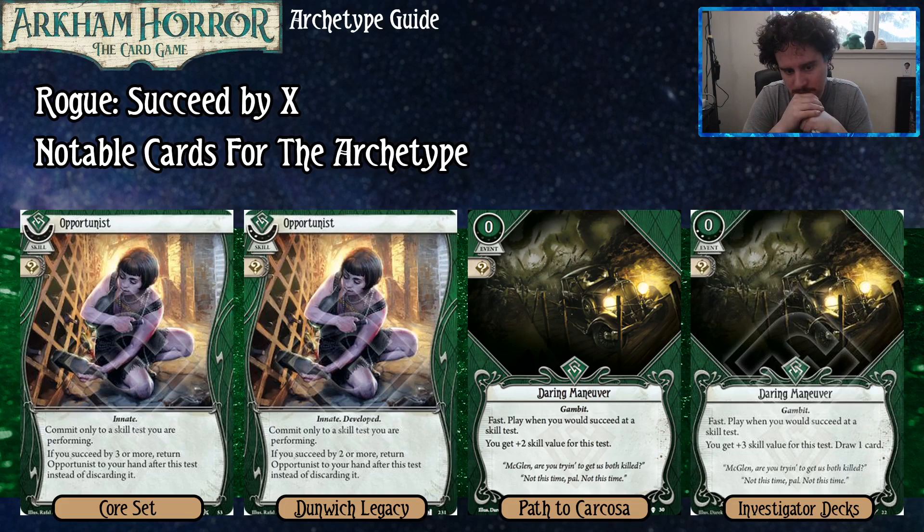The first two cards are Opportunist Level 0 and Level 2. Level 0 provides one symbol, and if you succeed by three or more, you return it to your hand after this test instead of discarding it. The Level 2 version also commits for one symbol, but if you succeed by two or more, you return it to your hand. This is a particularly strong card because lots of cards demand you succeed by two to get their beneficial effect — including Opportunist Level 2 itself.